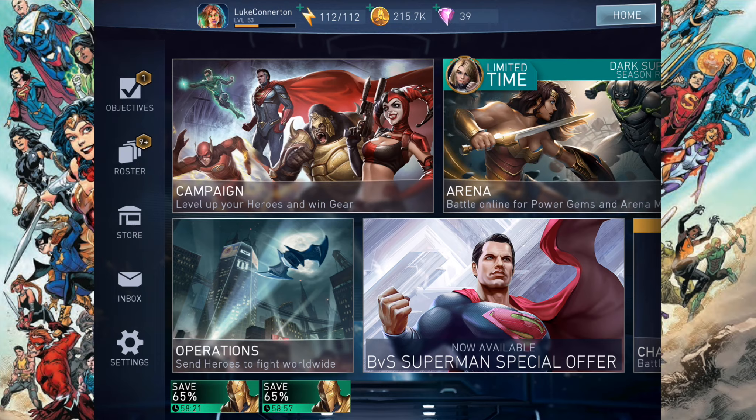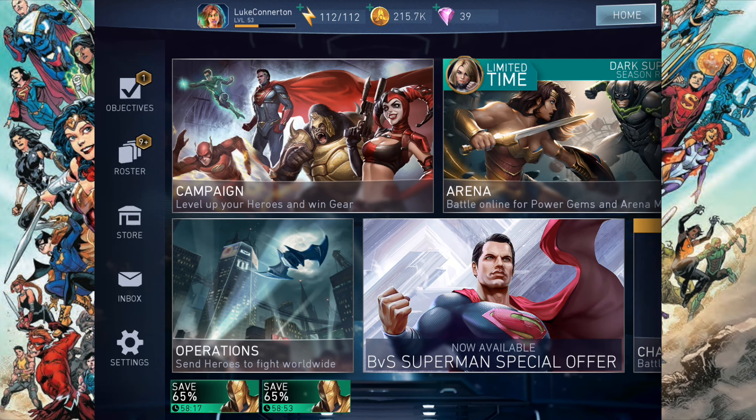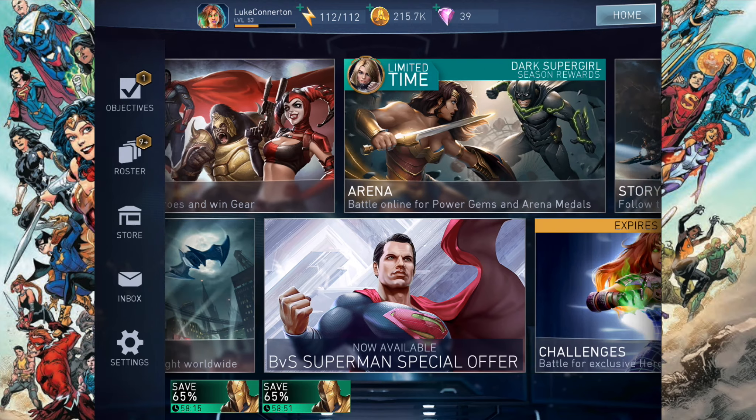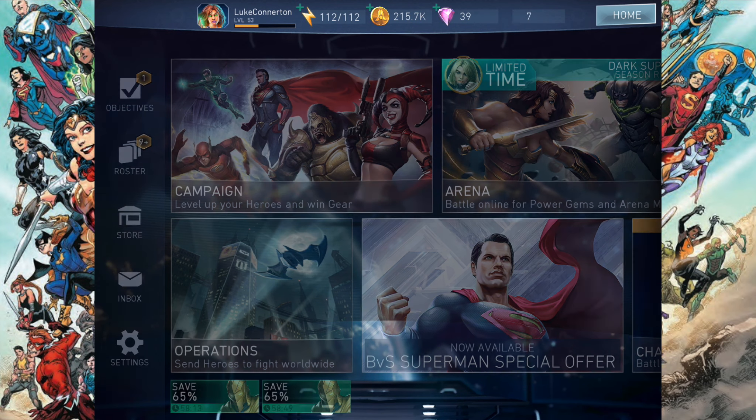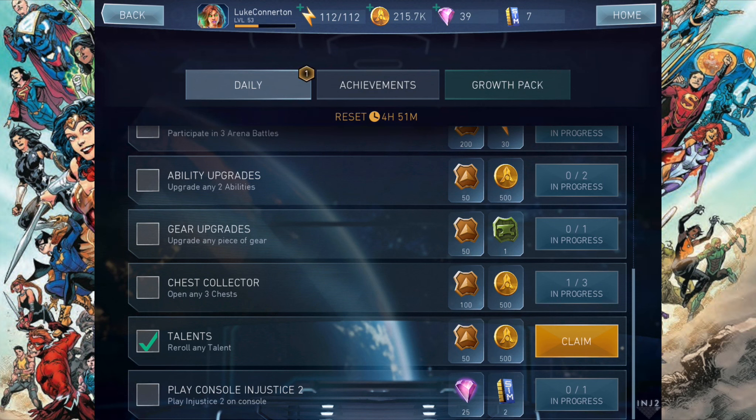Let's unlock some of his talents. The first one we're going to get is epic 4% health — that's awesome to get. The next one, we get 8% crit. And the third one, we get 8% crit again. So I'm going to re-roll one of these. We'll keep the current one.